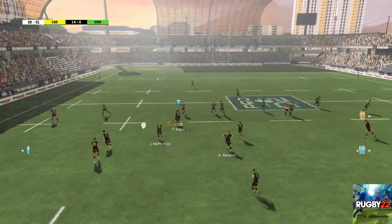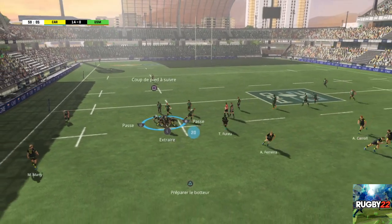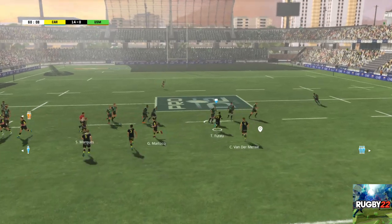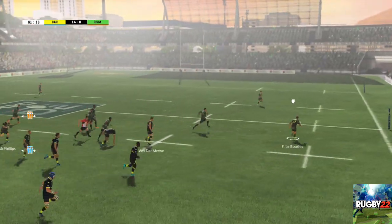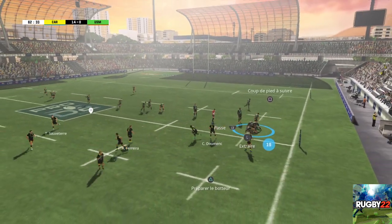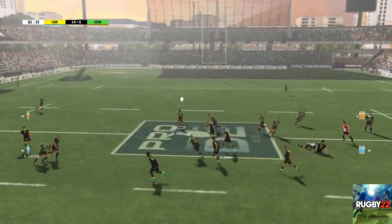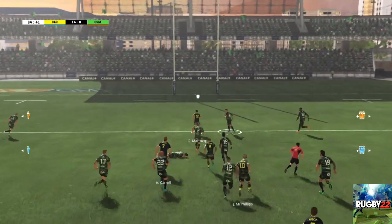Il ne tremble pas sous le ballon. Un ruck qui s'est formé. Il conserve le ballon sur ce ruck. Le bourrice. Il y a un décalage. C'est un ruck. Bien mis au sol par le défenseur. Il est passé. Attention au crochet.